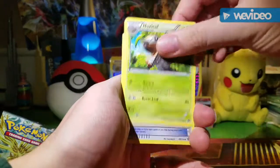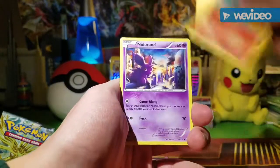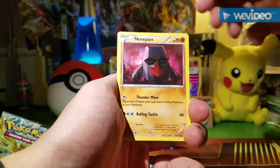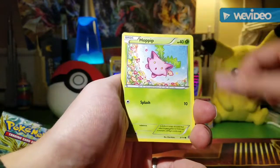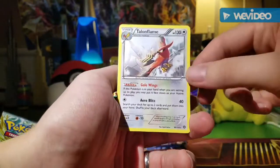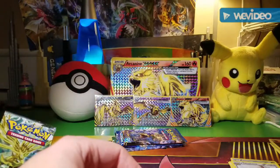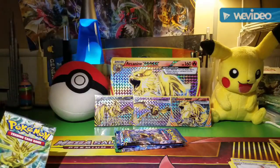Steam Siege pack: we've got Nuzleaf, Armor Fossil, Shieldon, Braviary, Litleo, Nidoran, Nosepass, Meowth, Hoppip, Zoroark reverse — and a Talonflame! That's really good. Oh, I'm going to run out of time — I have to delete video off of here to free up memory.